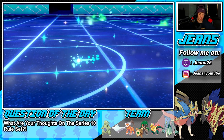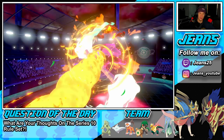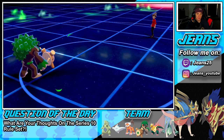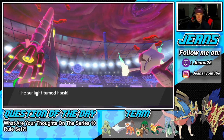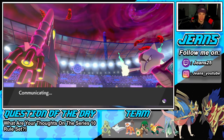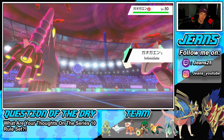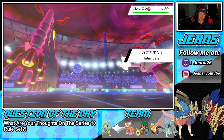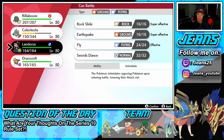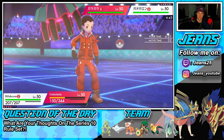He's going to bring in Incineroar for the Intimidate drop — that's fine. I might swap Rillaboom out or go for a Knock Off. I'm going to swap Rillaboom for the Intimidate and drop a big Rock onto Marowak. He's bothering me — he's either going to Fake Out with Incineroar or go for a Fire move. Let's swap, get the Intimidate drop on both these physical attackers, and hope this Rock gets the job done.